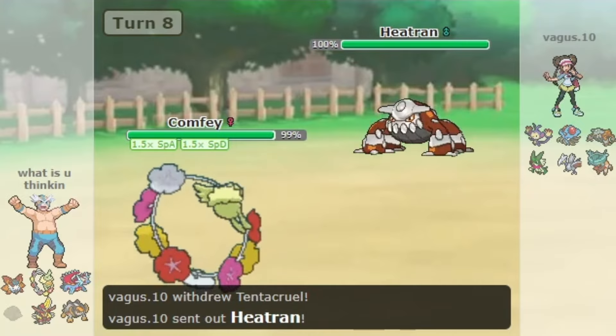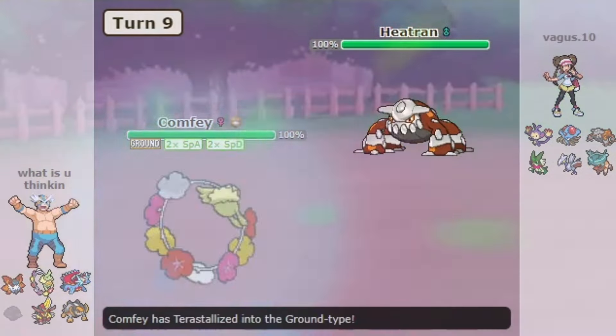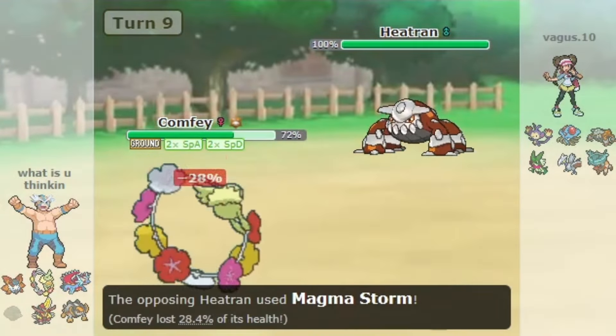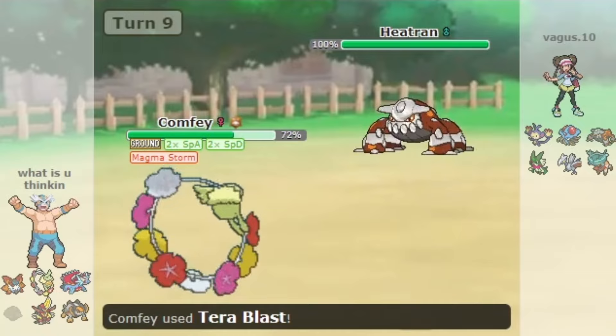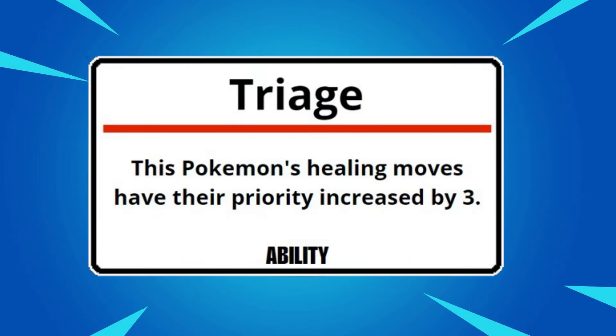So what changed for Comfey in Gen 9 and how did it suddenly become an actual decent pick in competitive singles? What really makes Comfey stand out is its very strong signature ability, Triage. This ability gives every healing move Comfey uses +3 priority. For reference, this is higher than the +2 from Extreme Speed and +1 priority moves like Sucker Punch and Ice Shard.